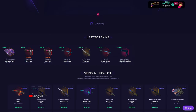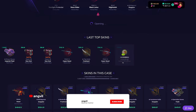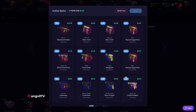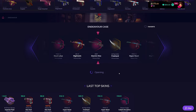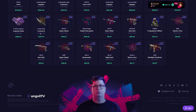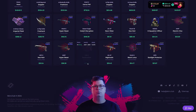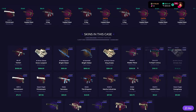Let's try the Endeavor Case. A Howl appeared — minimal wear — people are already getting big wins, not me though. I'm actually going to sell everything. Please not the MP9 again — give us something from the mid tier, mid tier, factory new.